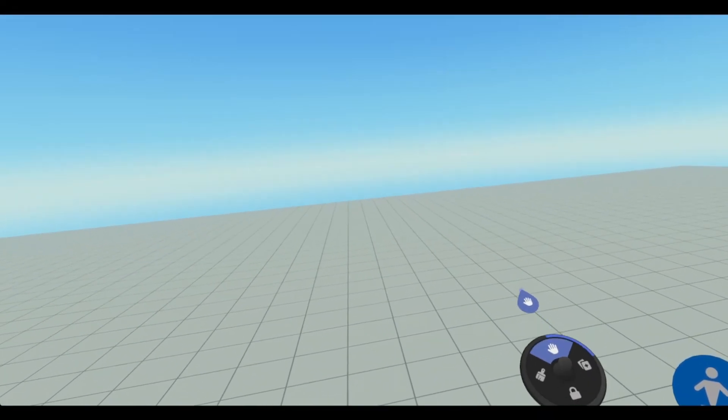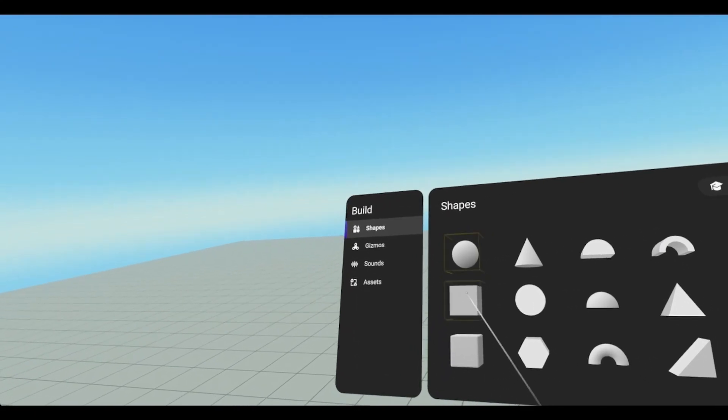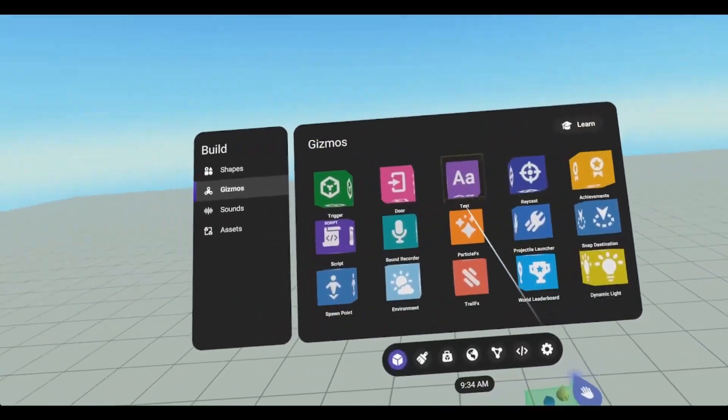First, we need to go into build mode, and we need to grab a couple objects and a gizmo. So first, let's grab a trigger and a script.